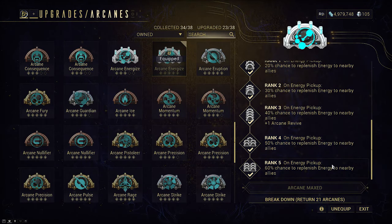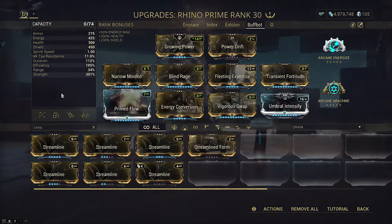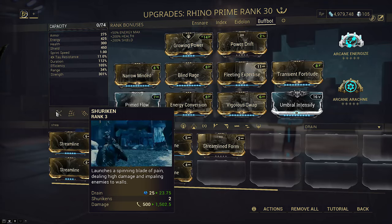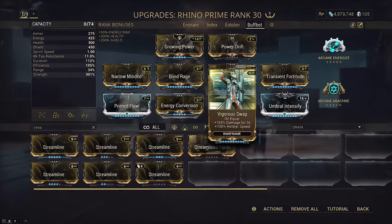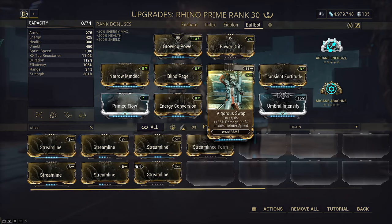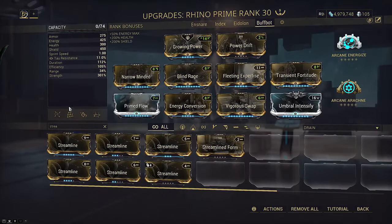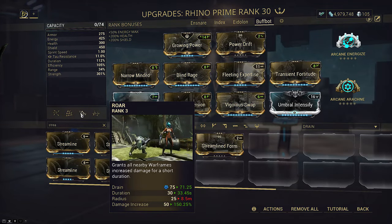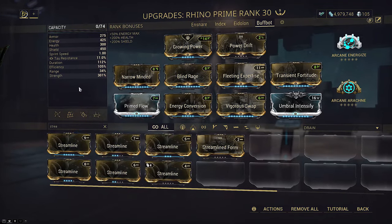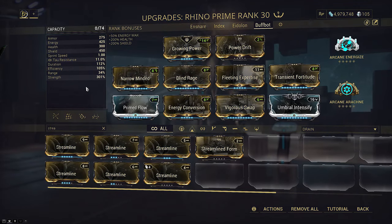Energize is mandatory on this build to sustain the energy usage. There are also very few ways to buff the damage of Shurikens, so we are sourcing this from general damage buffs, which are different than weapon damage buffs. Both Vigorous Swap and Arcane Arachne work for this, cumulatively giving us plus 315% base damage, which multiplies our Shuriken damage by over 4 times. Our build will only focus on Rhino's 2 and 3 as well as Shurikens, so range is irrelevant, and we only need enough duration for Roar to not be annoying to recast.